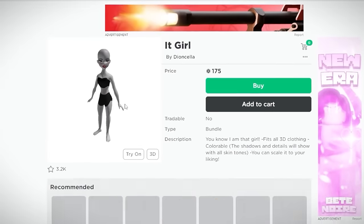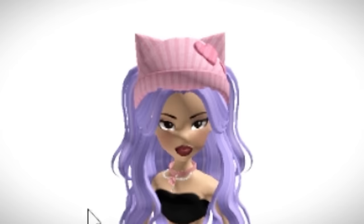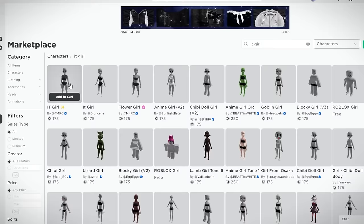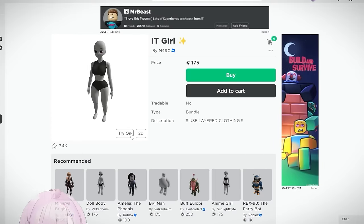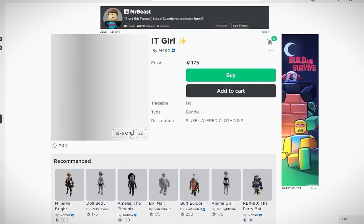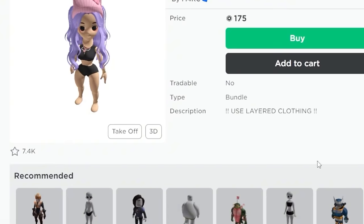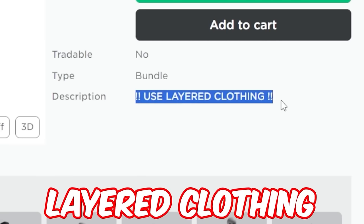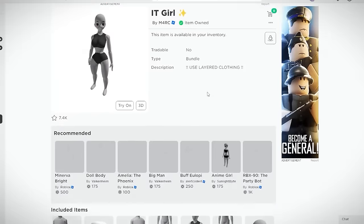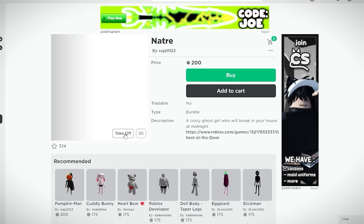Let's try out the It Girl bundle — but wait, what's going on with my face? The head is a little big. The description says to use layer clothing with this one. After getting it — wait, it's a cute little anime girl! So adorable.